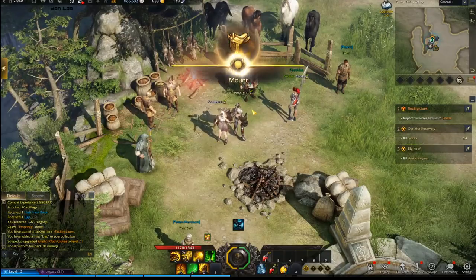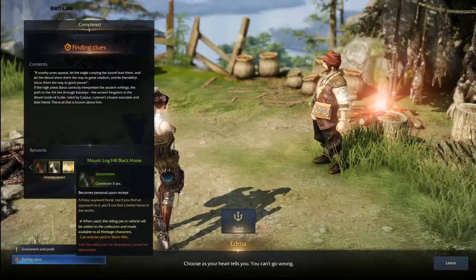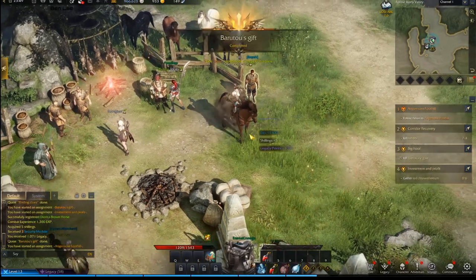At around level 13 during the main story quest you'll gain access to your first mount, and you get to pick from one of three colors. Mounts are really useful for getting through maps a bit quicker, though there's no mounted combat.